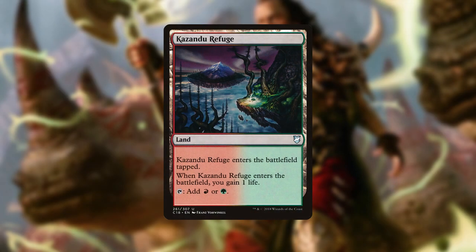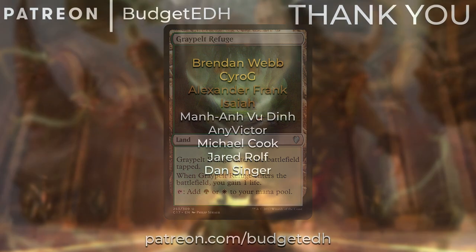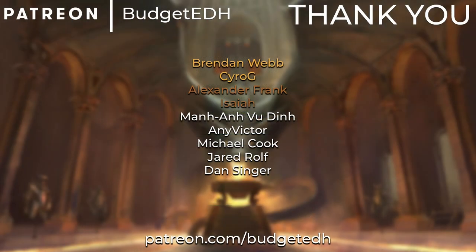The last two cuts are any two lands from the deck. The pre-con comes with 40 lands, which is extremely high, so we want to take out a couple. The ones I recommend removing are lands that enter the battlefield tapped without meaningful upside. Specifically, I'm cutting Kazandu Refuge and Graypelt Refuge — they do give you a life when they enter, but that's negligible in a deck where we're the aggressor and don't really care about life total.